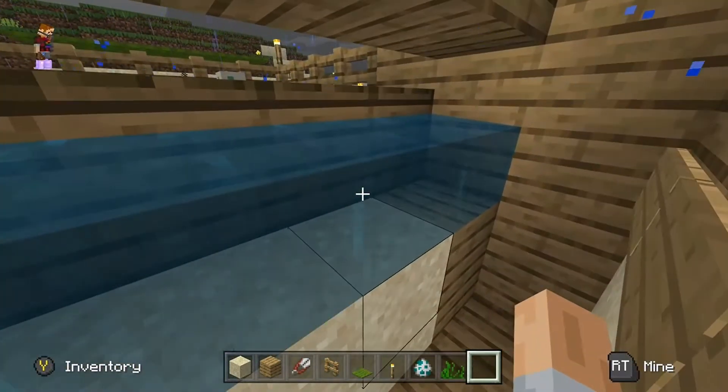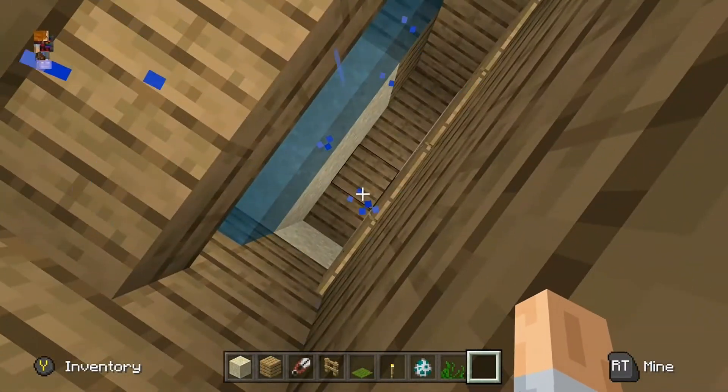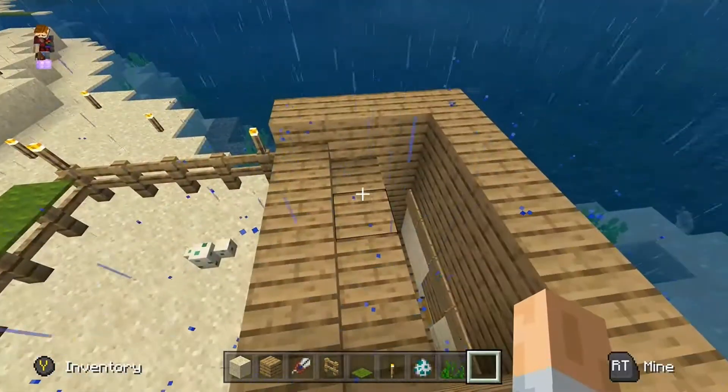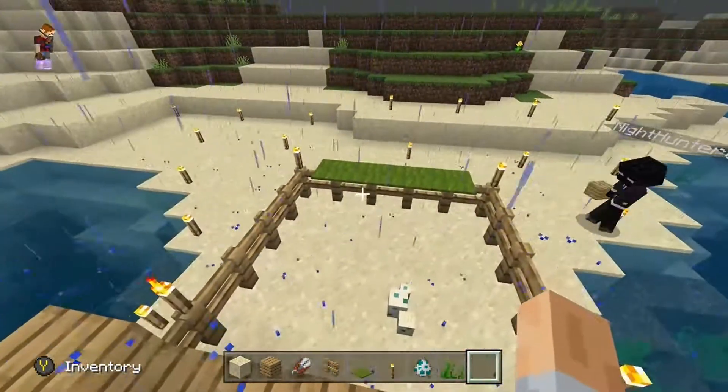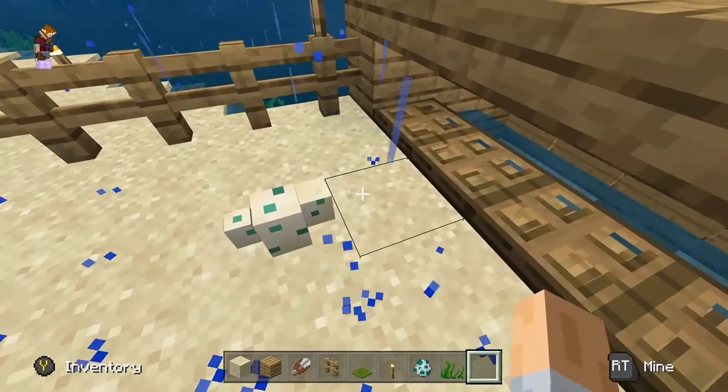Fill in the water with that one block there, so that the turtles go to that water and then drop down. That's pretty much it — now you just have to wait for the turtles to hatch, and we will be back as soon as they hatch.